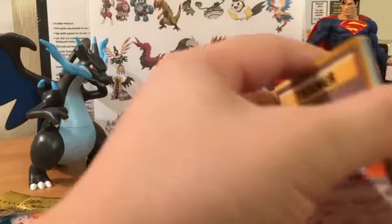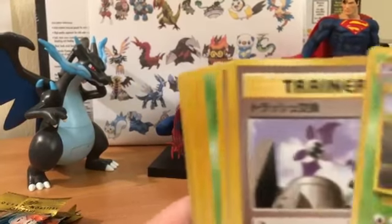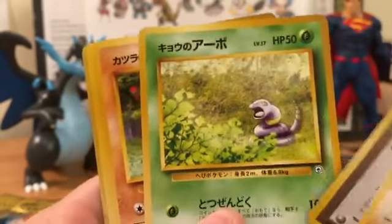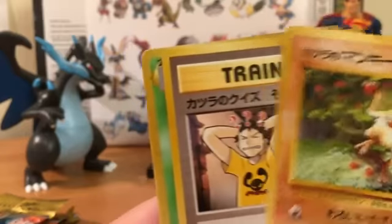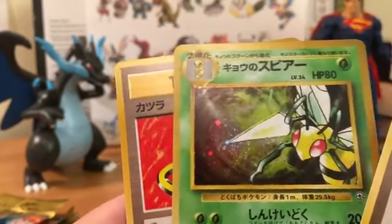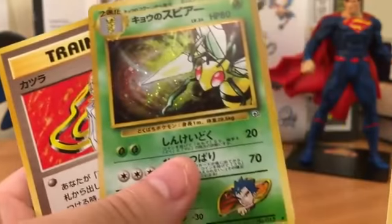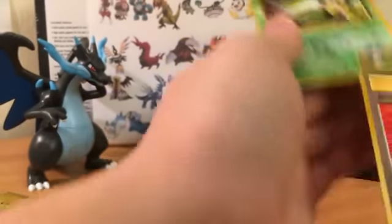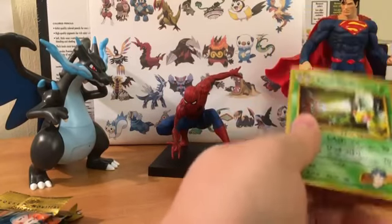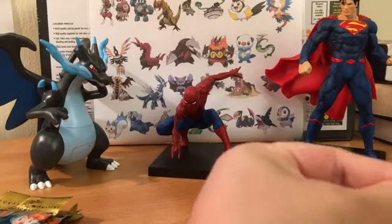Blaine trainer, Zubat, trainer, Machamp trainer, Koga's Ekans, Blaine's Mankey, trainer, Beedrill, and Koga's Beedrill. Who knew Beedrill would get a Mega - Mega Beedrill is actually really fun to use with U-turn in the Pokemon games.